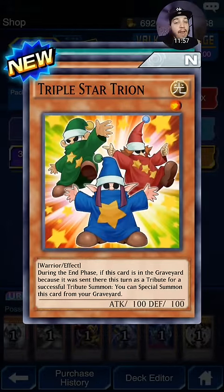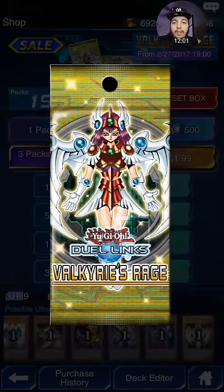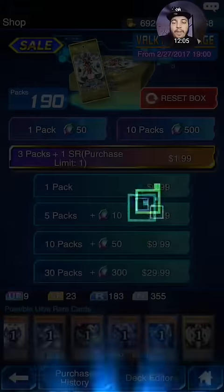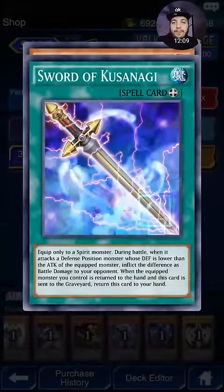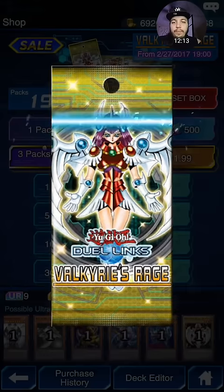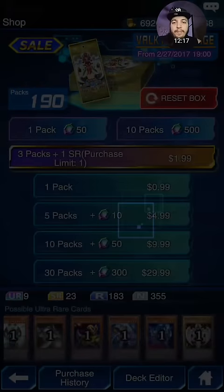Triple Star Tryon — I have never seen this card before. Another Veil of Darkness. Come on, we gotta get some Ultra Rares. Come on, guys. Doomsday Horror. Alright, still nothing. That's it — unfortunately that was a terrible last 10 packs. We got no Ultra Rares that time.